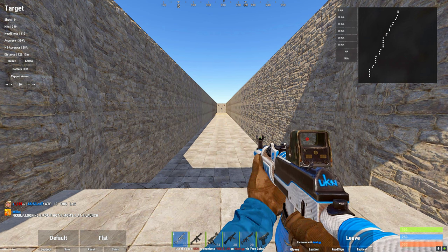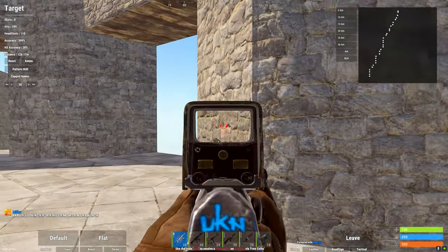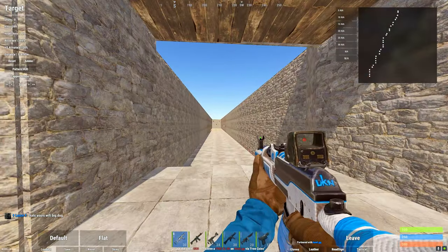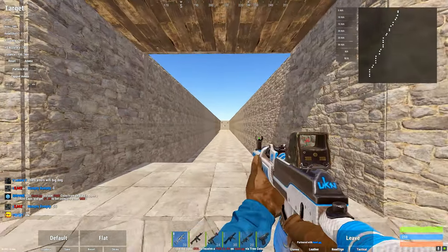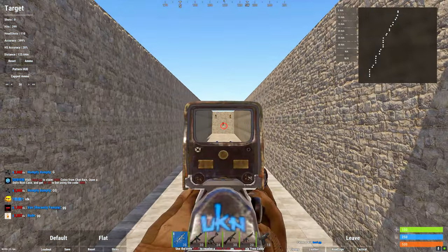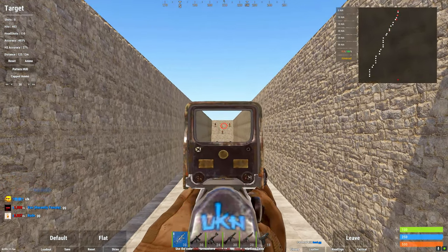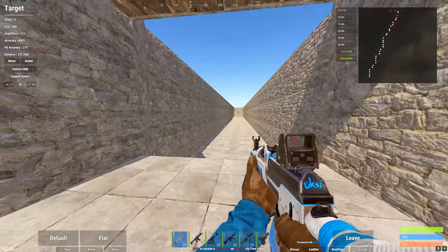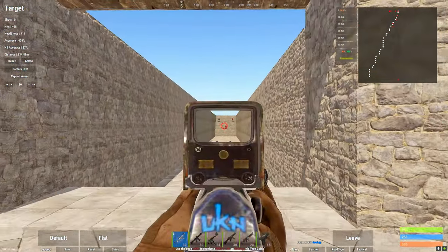Another thing you should actively be practicing is standing spray. There are a lot of scenarios where you won't be able to crouch in time, or someone's over a ledge and you have to stand. So you want to practice your standing spray at these different distances as well as crouching spray. It's a lot harder — I'm a lot better with crouching — but that's definitely something you guys want to practice, and I think I need some practice on it as well.